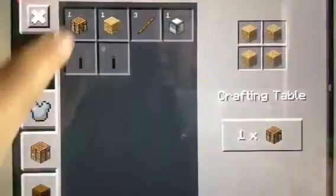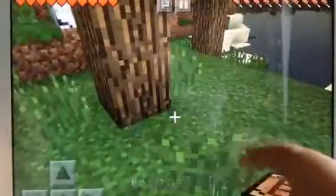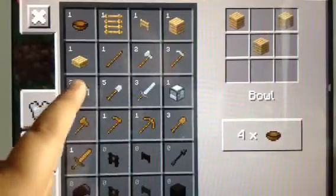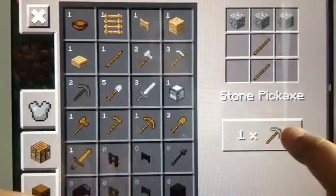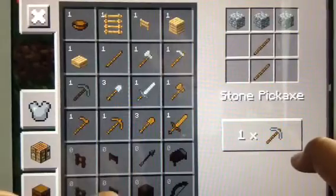Let's go here. Do we already have a crafting table? No, let's get one. Crafting table — there. Now we can get a stone pickaxe. Stone pickaxe — yeah, nice!